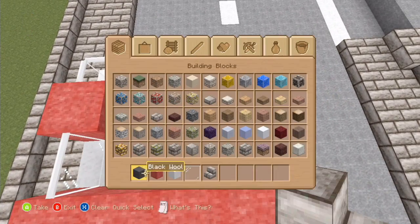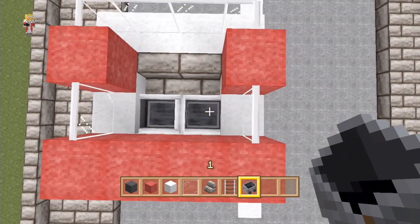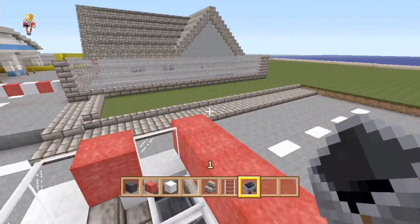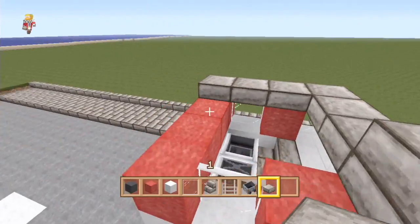Now what I do — and I don't know why I do it — we can't actually get into this car, but I still like to put the railing and the mine carts down so we can virtually sit inside it. Not that we can actually get inside it with the roof on, but I just like to do it.